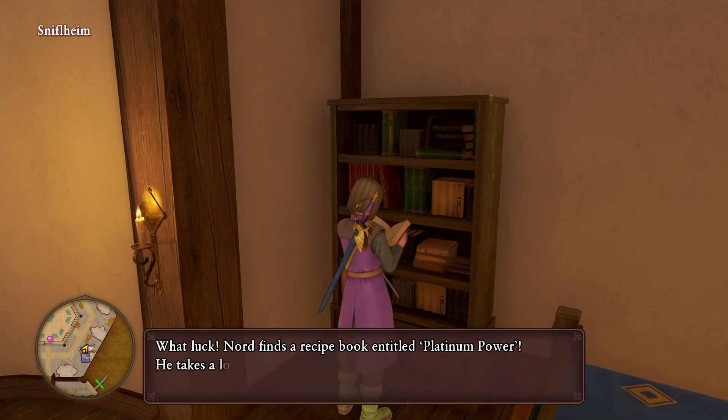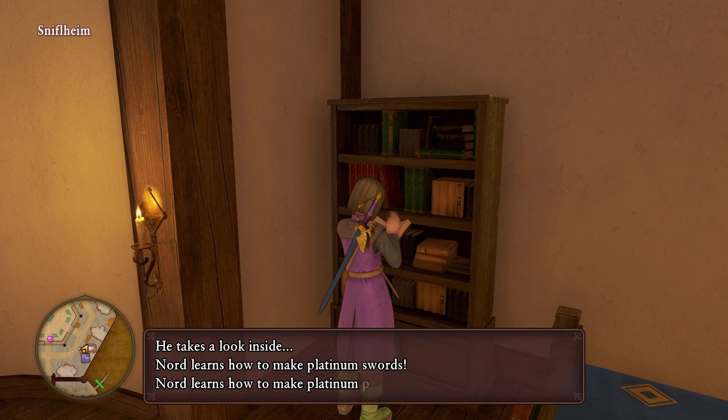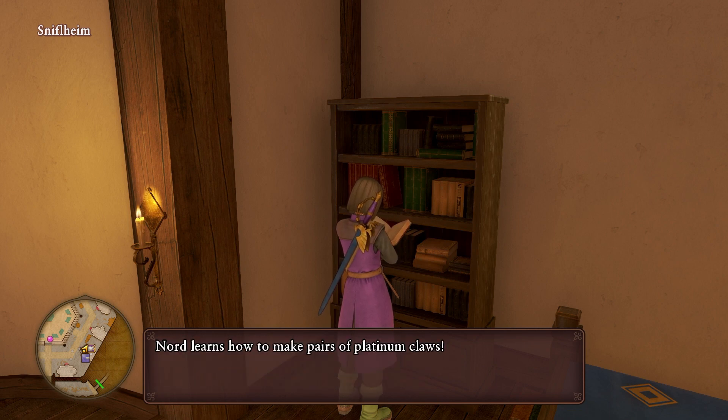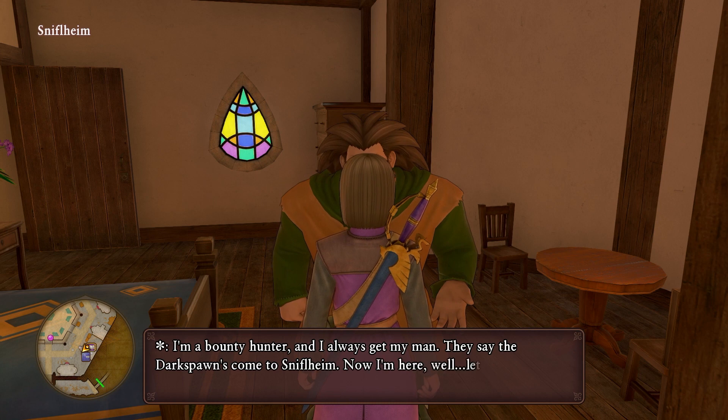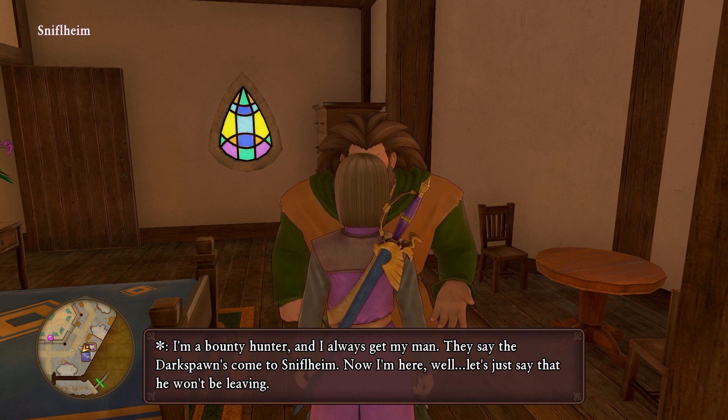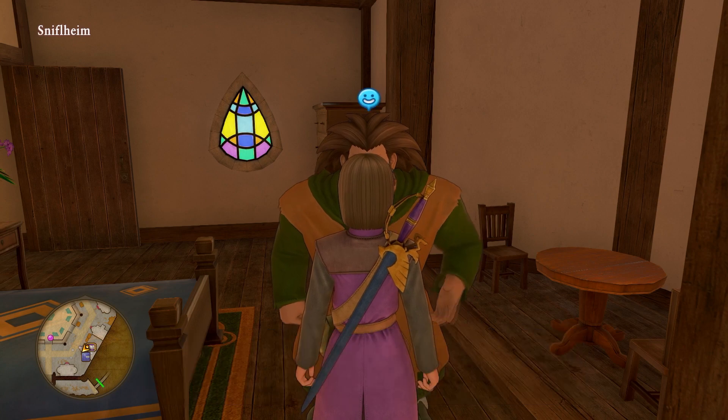There we go — platinum power. We find platinum swords, power swords, lances, and a recipe to make a pair of platinum claws. A bounty hunter NPC mentions that the dark spawn has come to Snifleheim and he's here to make sure it won't be leaving.